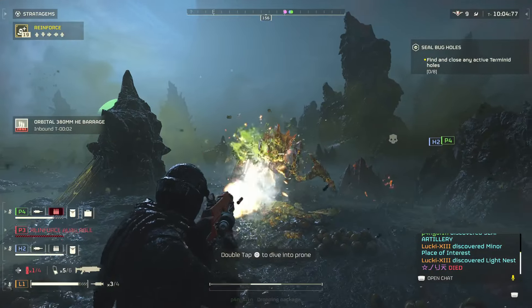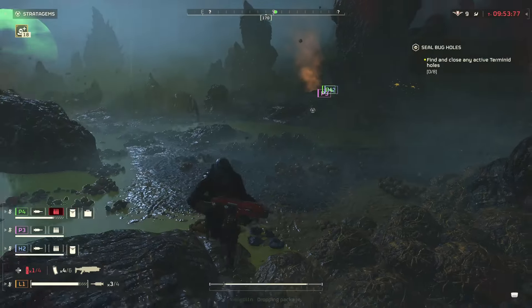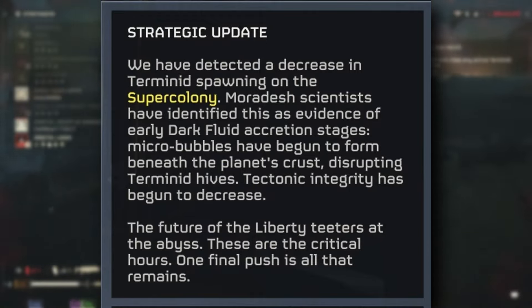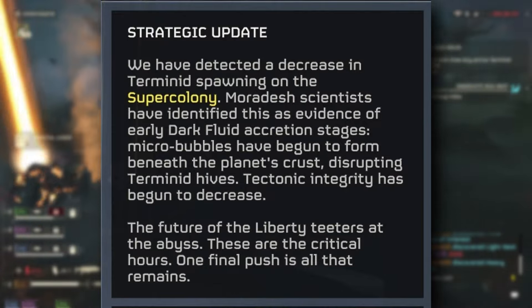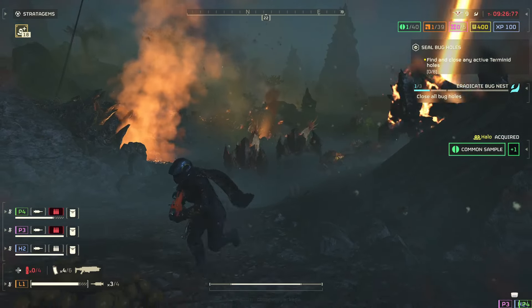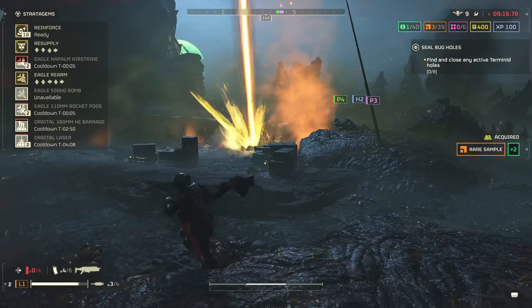Next, we're going to talk about some big changes that happened during the Major Order. We did receive a strategic update, and it says: 'We have detected a decrease in Terminid spawning on the supercolony. Moradash scientists have identified this as evidence of early dark fluid accretion stages. Micro bubbles have begun to form beneath the planet's crust, disrupting Terminid hives. Tectonic integrity has begun to decrease. The future of Liberty teeters at the abyss. These are the critical hours. One final push is all that remains.' This is what helped quite a lot with the Major Order, because prior we were having quite a difficult time — not to mention the respawn bug and issues with the regen rate. At some point they might have made things a bit easier.